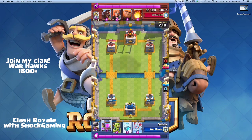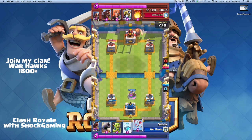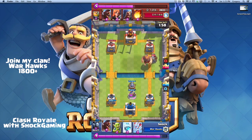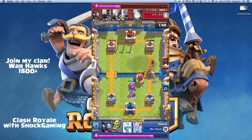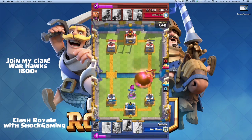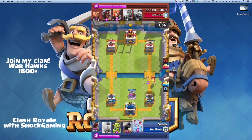He had nothing to stop the minion horde. Now we put down our elixir pump. He puts down a giant — I'm ready with a cannon. He puts down a Sparky and I make the bad mistake of putting down a hog rider. Sparky just takes it out, but then we have our ace card — the freeze — and we take out Sparky really easily.